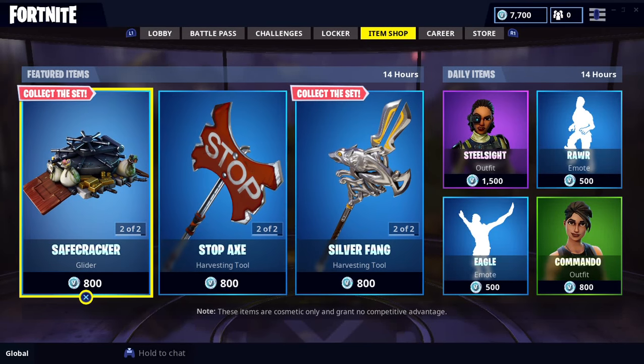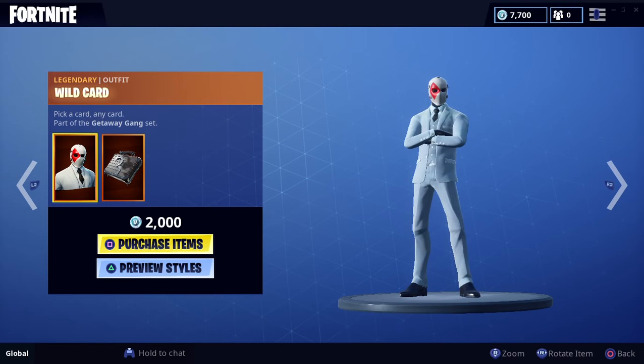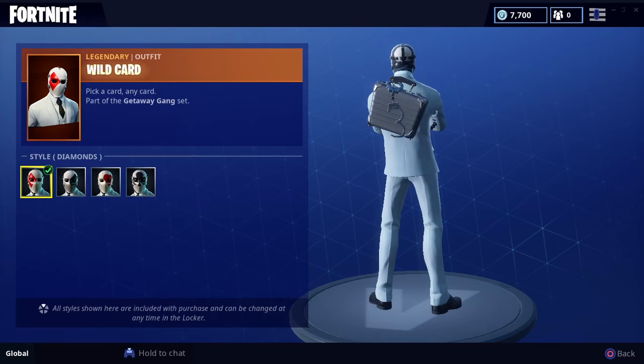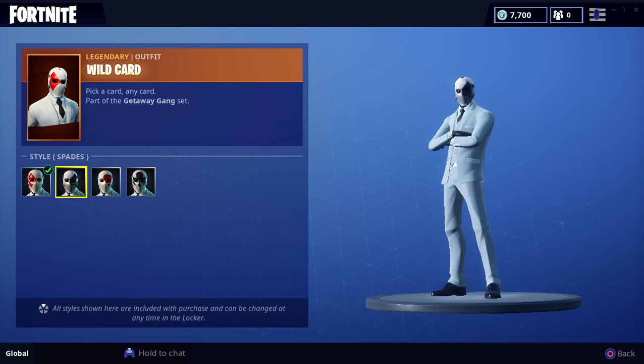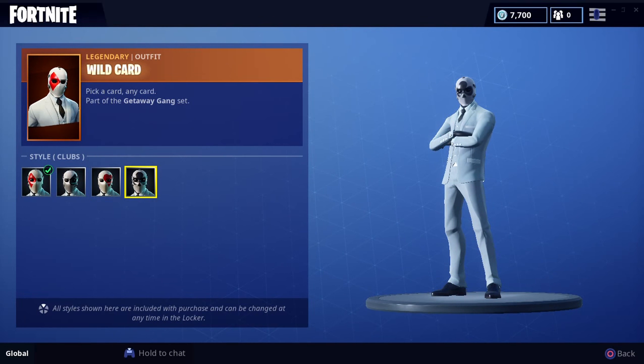Hey everyone, it's Clicking Heaven, and the new Wildcard skin is in the item shop. Here's the Wildcard skin and the Cuff Case back bling. You also have preview styles: diamonds, spades, hearts, and clubs.